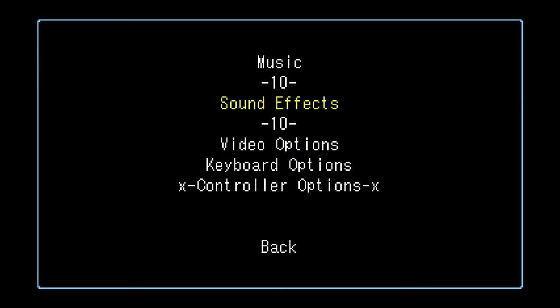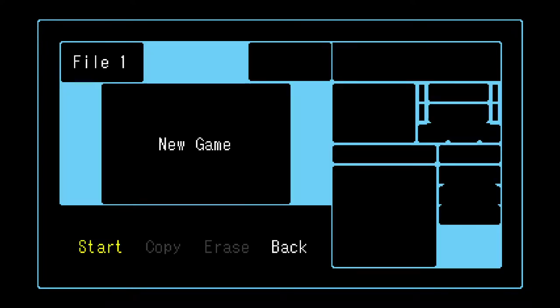Let me try the escape key on the keyboard — the spacebar works okay. Let's go ahead and hit file one. This file select looks very unfinished; some of the stuff on the right might be things you'll collect throughout the game that get populated. Right now it kind of looks like placeholder content. Let's just hit start.